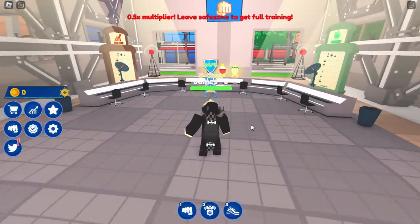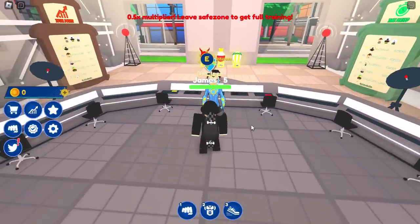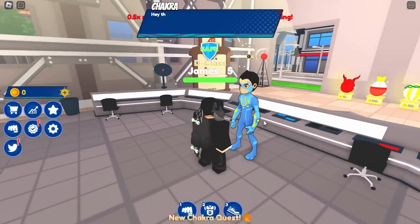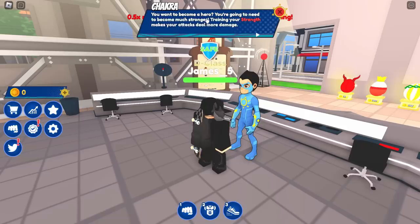So here we are in the event's game. For our first task we have to speak to the superhero guy himself — I think we're going to get his mask. So let's press E to speak to him. Chakra says: 'Hey there, you want to become a hero? You're going to need to become much stronger. Training your strength makes your attacks deal more damage.'